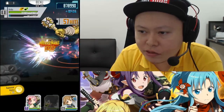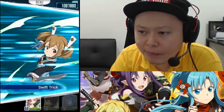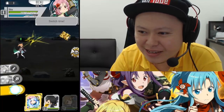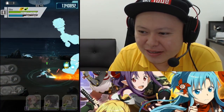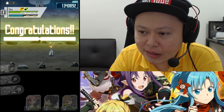Since Kirito's MP is gone, switch to Silica. Then the boss will throw something that I can parry again like this, and it's the end. So this is how I got this 45 second clear.